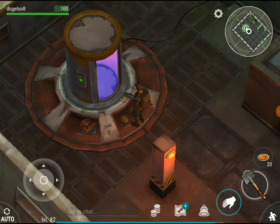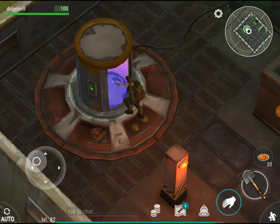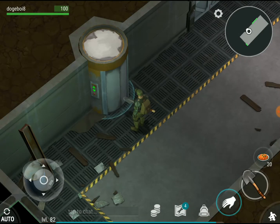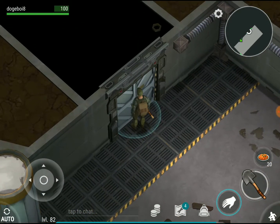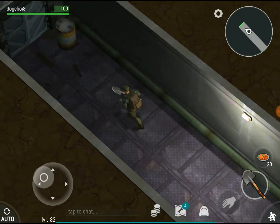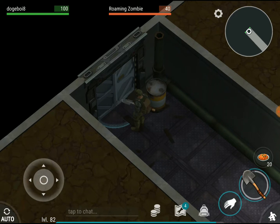Hey, what is going on guys, it is Destructor Doge here and today I'm gonna be playing Last Day on Earth. I'm gonna show you guys some tips for Bunker Alpha — the Bunker Alpha vault — and we're gonna be clearing it again. I'll probably do most of that stuff off camera, clearing out the entire thing, but I might actually show myself doing it.